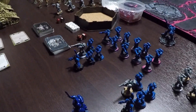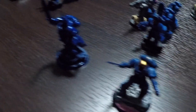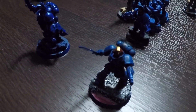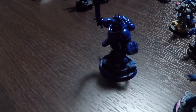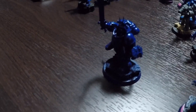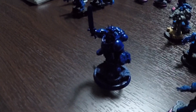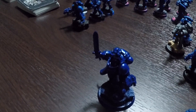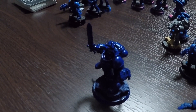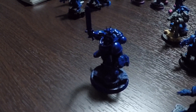Starting with the battalion detachment, they have two HQs: one Captain in Gravis armor and one Primaris lieutenant. The Captain in Gravis armor has a Boltstorm gauntlet, a Mastercrafted power sword, and the chapter relic, the Armor Indomitus. He will also be utilizing the stratagem Chapter Master, which makes it so that anyone within six inches of him who is an Ultramarine can reroll all failed hit rolls instead of just hit rolls of one.